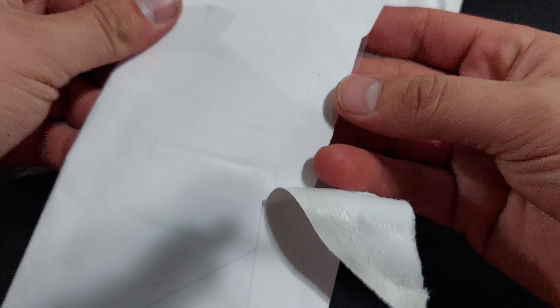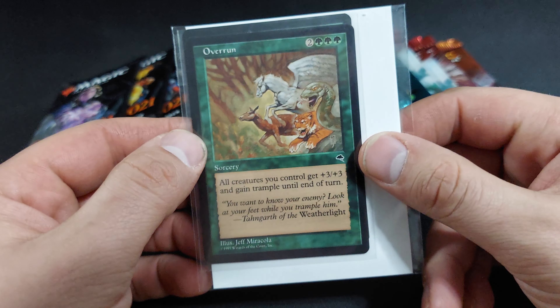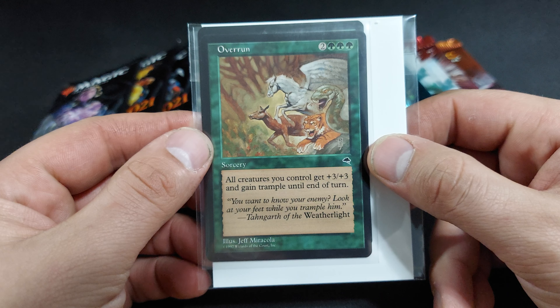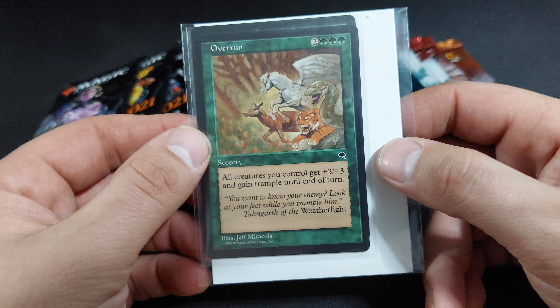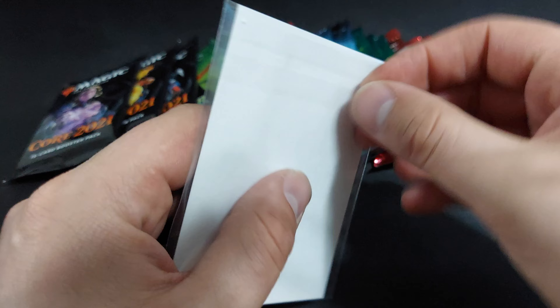Alright, I don't remember what this is, so we'll have to all see together. Okay, look at that. That came quick actually, because I think I just ordered this. All creatures you control get plus three, plus three, and gain trample until end of turn. I think I just got two of them.